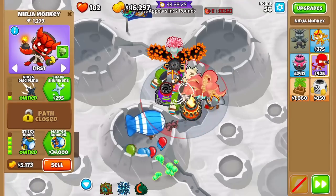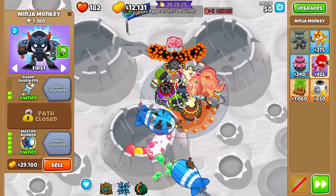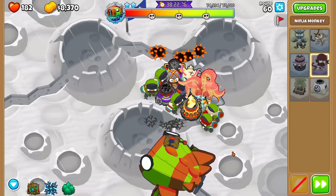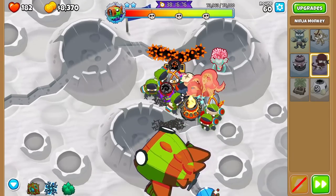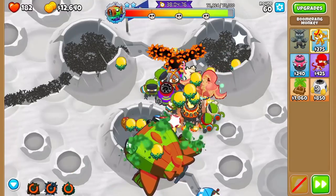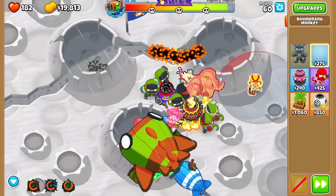We got Master Bomber right there — now let's go for as many Shinobis as possible. We do have a tower limit though. Bloonarius right there — checkpoint is reached at round 60, so if we struggle that's fine. Let's go for Spike Storm. We can sell the glaives and the Spike Factory since we're just chilling. We have Master Bomber now.